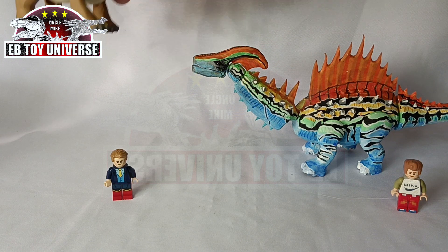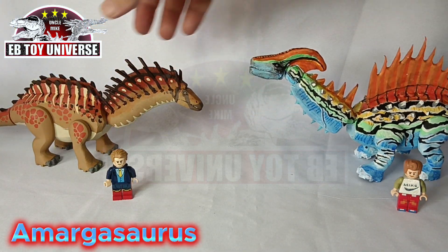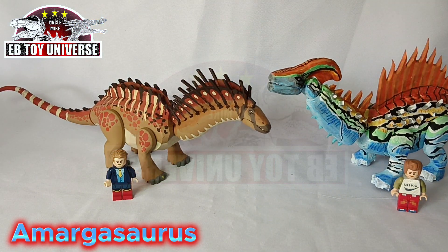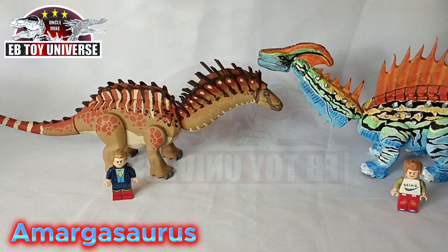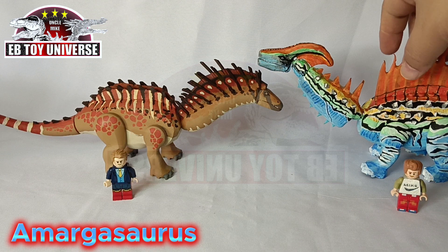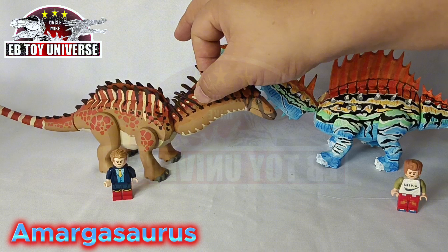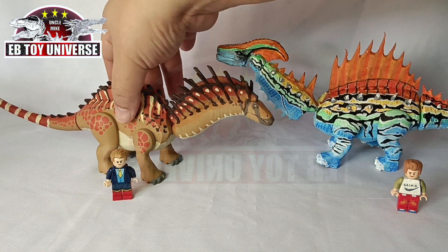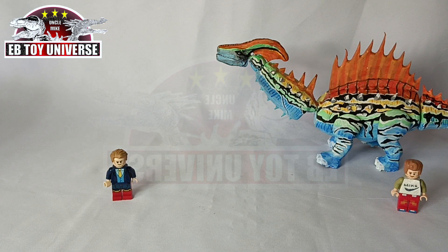Up next, we have our third Sauropod. For me it looks like a seahorse because of its spikes on its back, specifically on its neck. It's very majestic. This is Amargosaurus. Actually, this has been revised by Extinct Briggs — the neck, because he didn't want the version one, so that's why. This is a new, improved one.